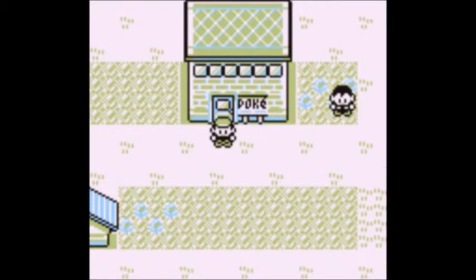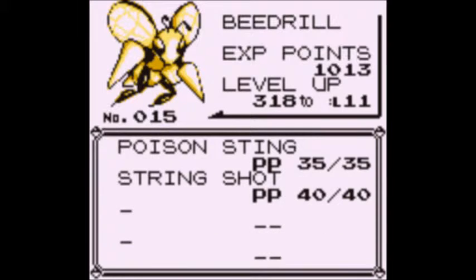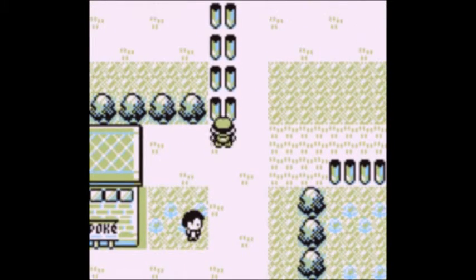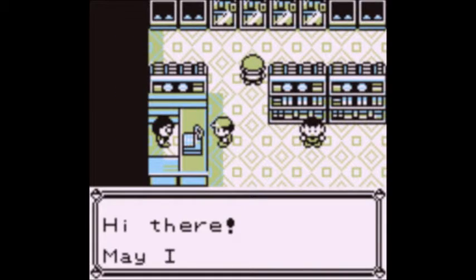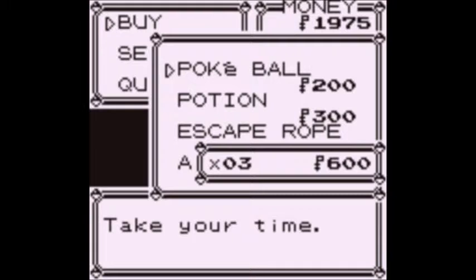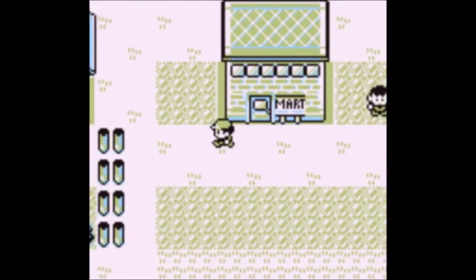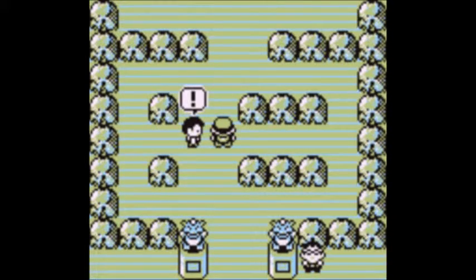Hey everybody, it's Aaron again, and we're finally back with the next episode in my Pokemon Red Nuzlocke Challenge. Today we finally get to the business of taking on Brock. I have evolved my Weedle into a Beedrill, and he's still about as useful as nothing. I decided to stock up on some stuff before I went in to fight. Also, I'm testing out my new microphone, so bear with me as I'm not entirely familiar with sound-related stuff. But I'm going to keep trying — hopefully it'll be better in the end.